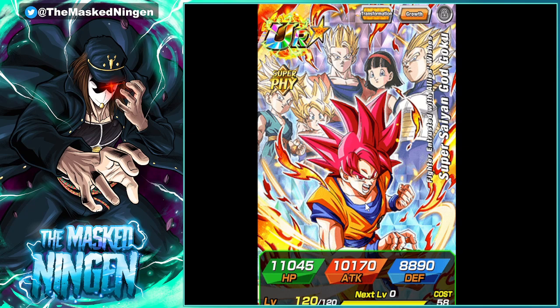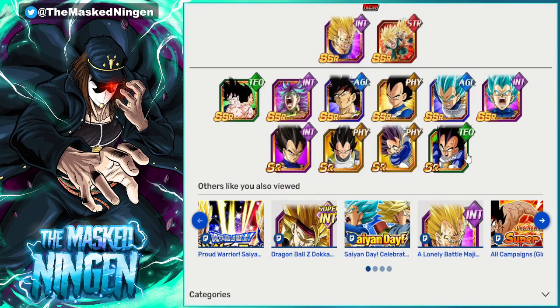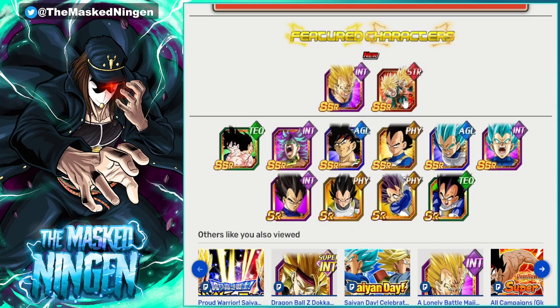Those two units are obviously going to be the two new units on the banner, but what is the rest of the banner going to look like? If we take a look at last year's Saiyan Day banner, we had the new Martian Vegeta and we had the SSR Goten and Trunks. After seeing how good Vegeta is, it just makes these guys seem like even more of a fumble — it was so disappointing last year.